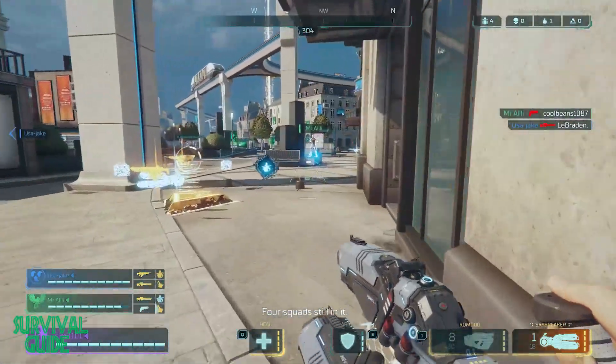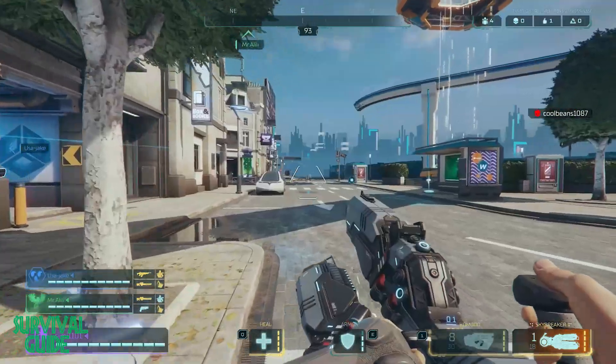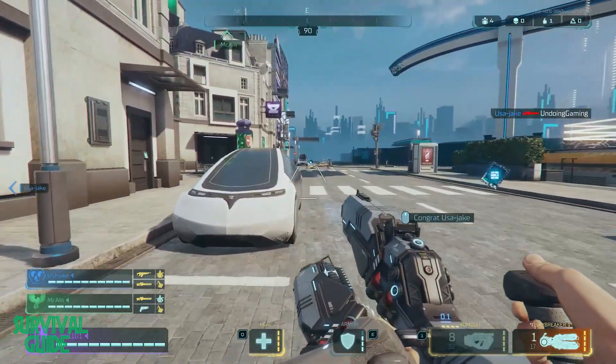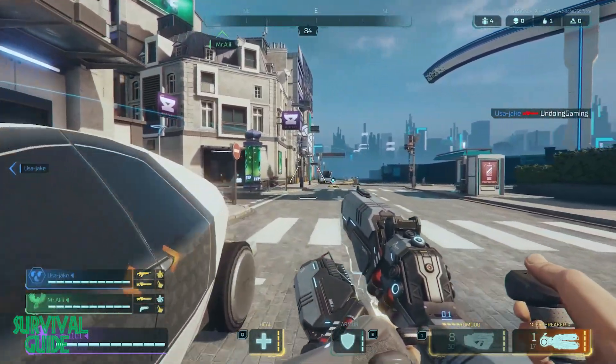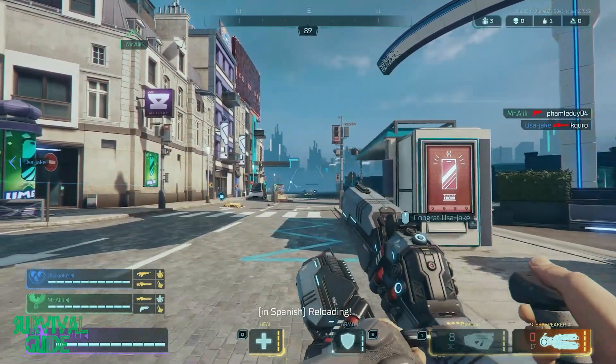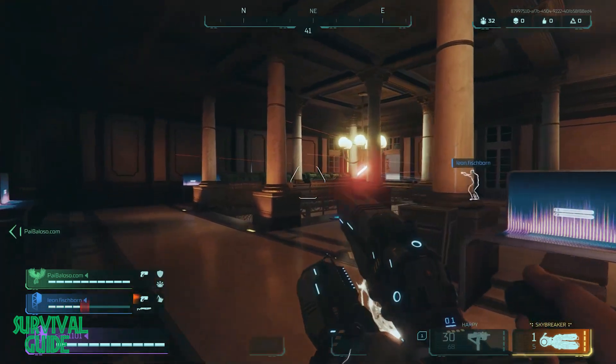Our final tip: when you get to the crown showdown and there are only two teams remaining, don't be the first to take the crown. It gives away your position to the enemy. Let the other team take it, then form an attack strategy. When you're ready, take out at least one member of the enemy team before trying to capture the crown yourself.